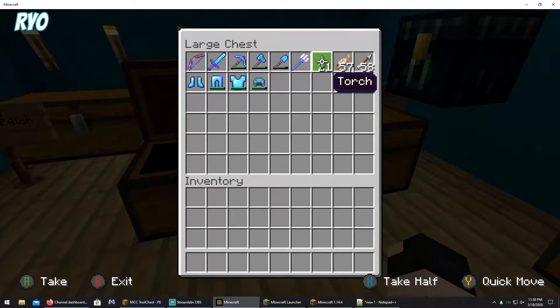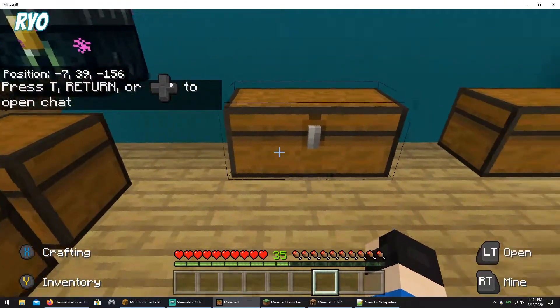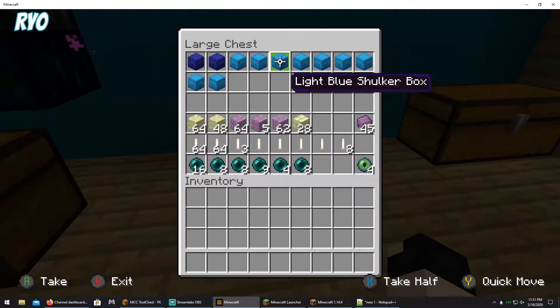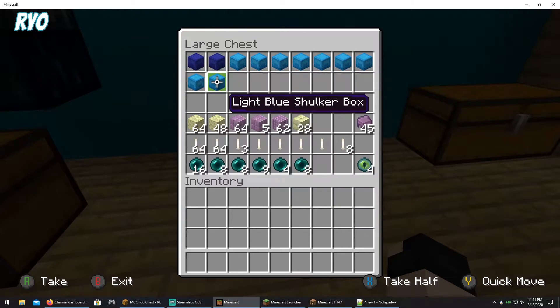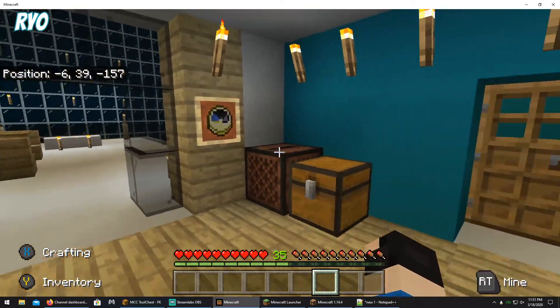Torches will vanish — I'm not sure why, but it's no big deal. If you have any Shulker boxes, they revert back to the purple color. I'm not sure if you have anything in them — it vanishes. But outside of that, that's all I've noticed.